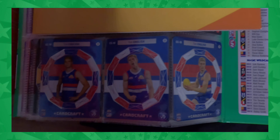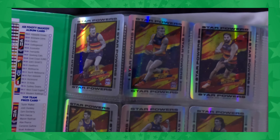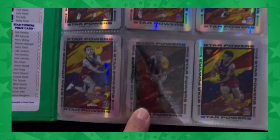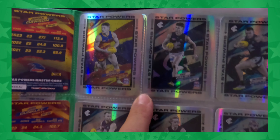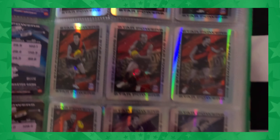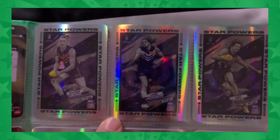Not missing very many when it comes to the Card Crafts - I didn't realize I had so many. Not far off completing all of them. Now we'll jump straight into the silver star powers. I think I've got them all except one card. The one I'm missing is number eight - I'm not even sure what player that is. If you see any codes, feel free to grab them. We've got all of Carlton, all of Collingwood, all of Essendon.